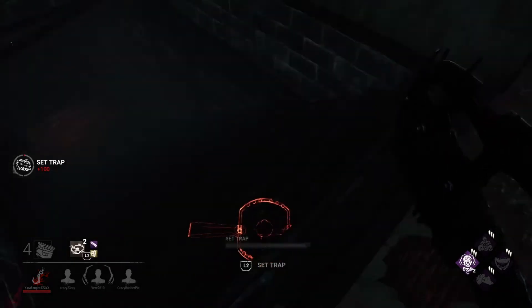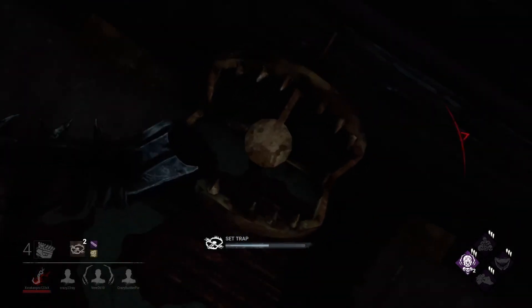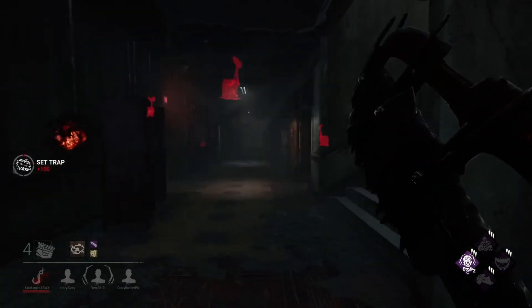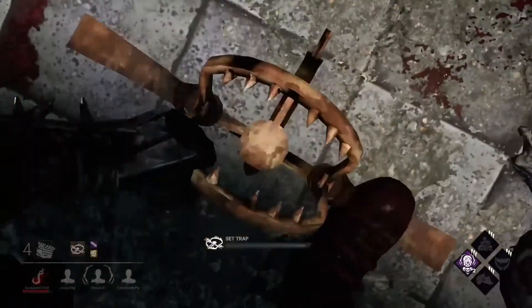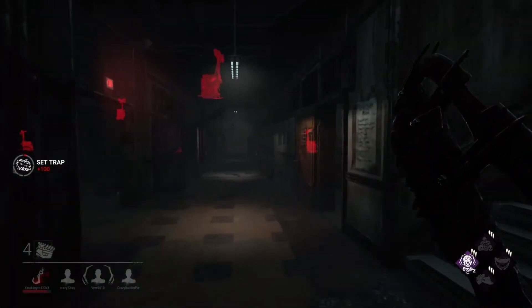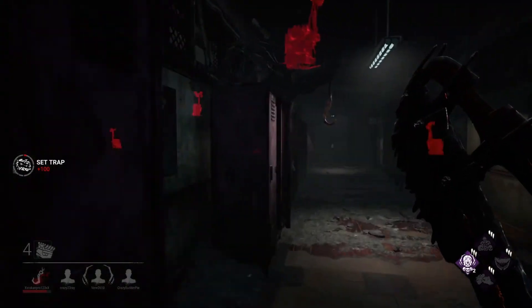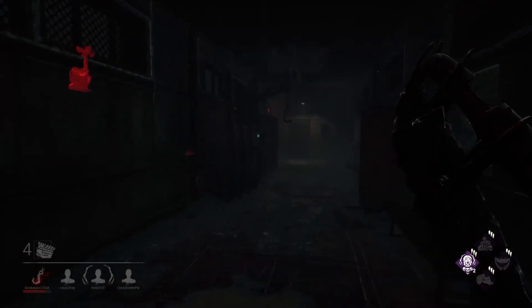The first trap will be here like the match. The second trap we'll put here — it will not catch anyone because you can go besides it. The trap we'll put here, we had one on the stairs already. We trapped the area, let's find other survivors. We always need to have traps around us.